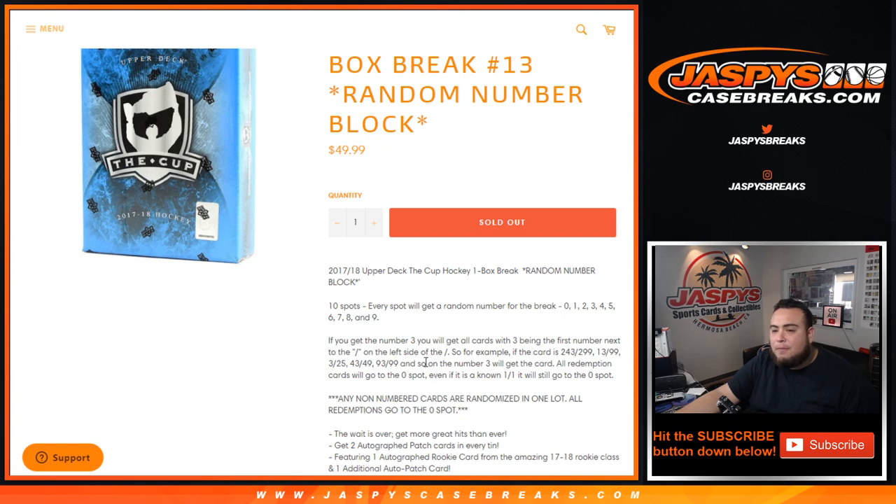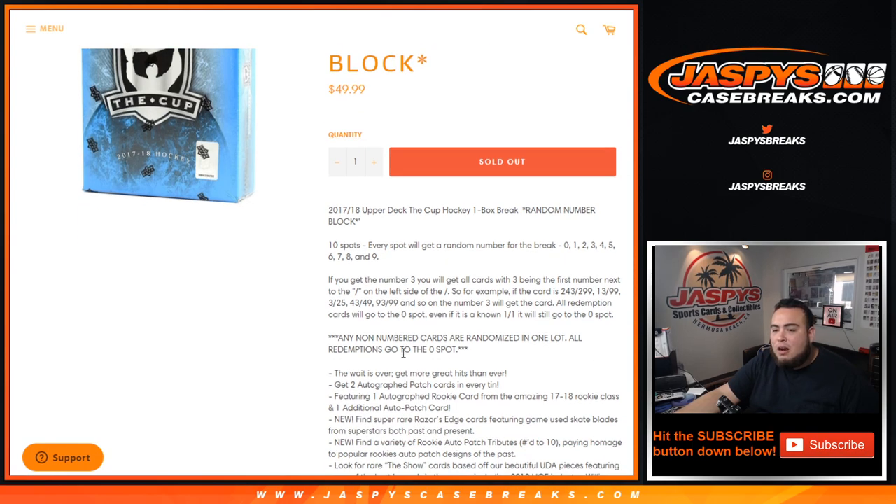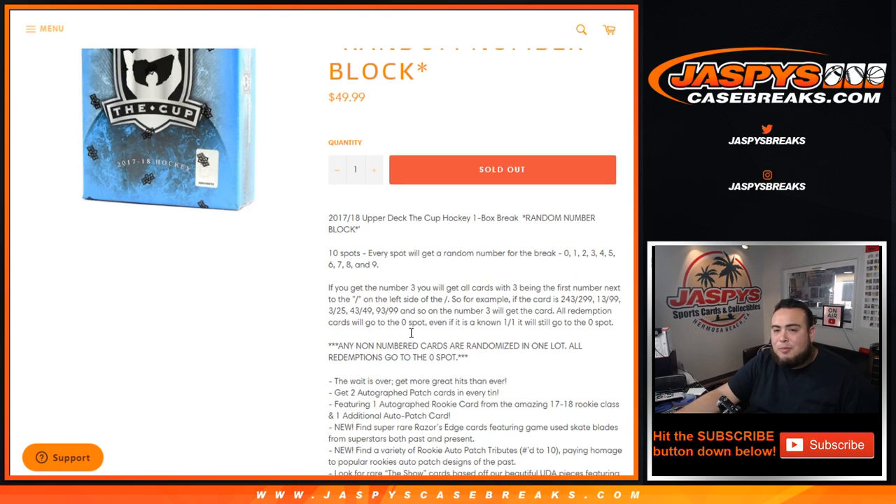All redemption cards will go to spot 0, even if we know it's a 101. There could be non-numbered cards in this Cup hockey — the Brilliance set and Signature Renditions are unnumbered. So if any of them are pulled in this break, we'll randomize them all in one lot and someone will get that.